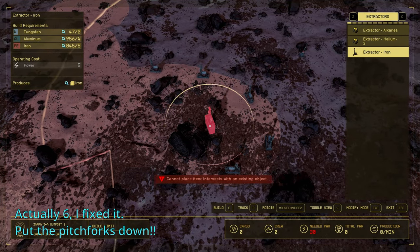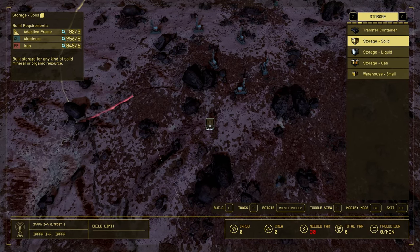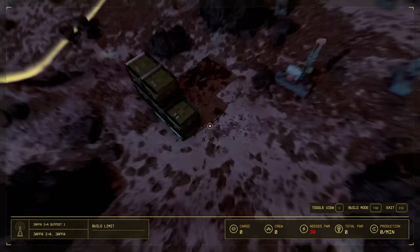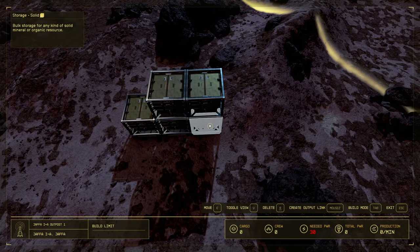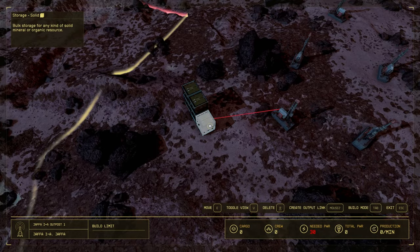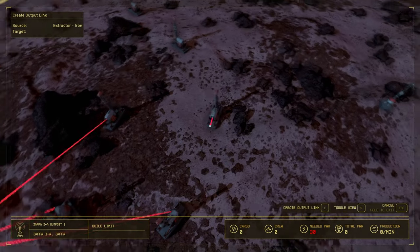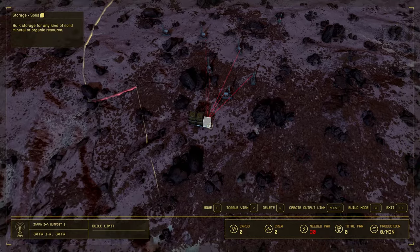All right, that's five — and let's get the cargo for this going. I'm gonna do five, just like the other place. Now before we link up the extractors to the boxes, let's link the boxes together, just like the last episode. I've got my in-box and my out-box established, so let's go ahead and get the extractors connected. It's almost muscle memory now. All right, iron is set.